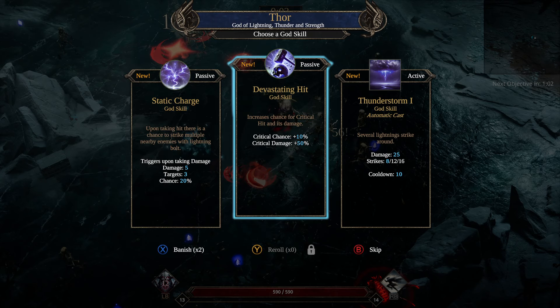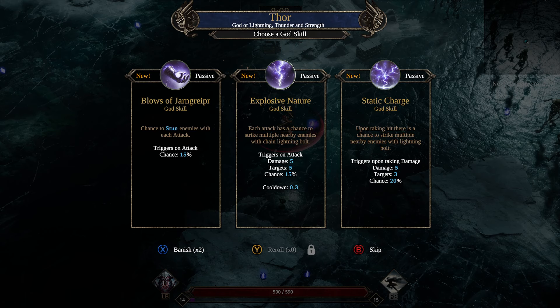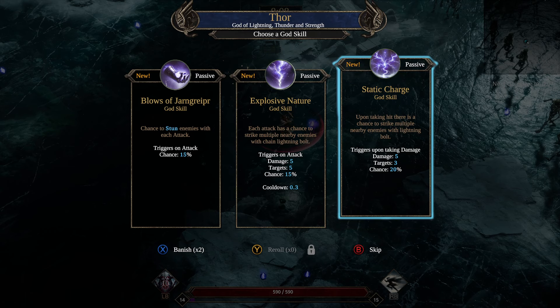This is also one of those builds where we're probably stronger the more enemies we have fighting us. We can just shoot out all the axes because we're landing so many crits. Let's do Thor again. Banish. We're going to have to take this one then, because I'm going to try to avoid taking any active abilities from other gods.